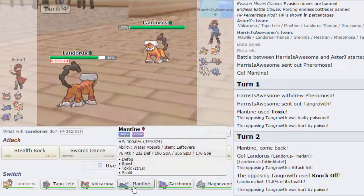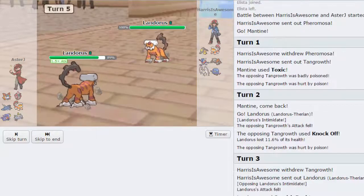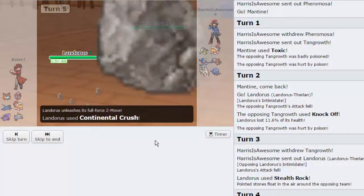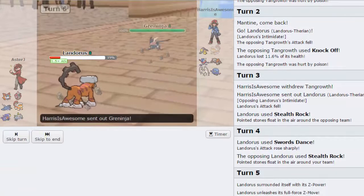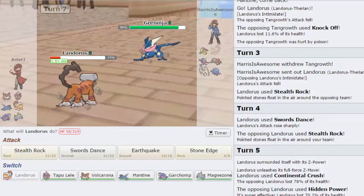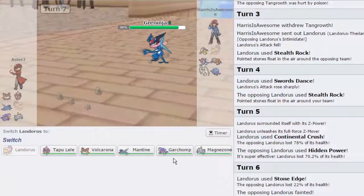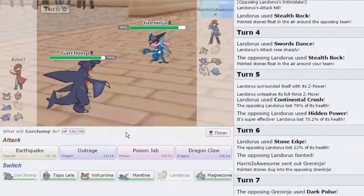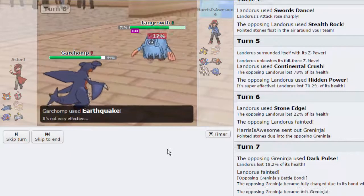As he's going to switch out into his own Lando, I'm going to Swords Dance up because I should be faster at max speed unless he's a Scarf variant. We do get off a Swords Dance. He goes for Stealth Rock — he's going to hit me with HP Ice, but I'm going to hit him with a Continental Crush first. That's going to do about 78%. He goes for HP Ice — it's not going to knock me out. And I'm free to go for Stone Edge and knock out his Landorus. His Tangrowth is now Toxic, so he's kind of run out of switch-ins to Scarf Garchomp. I don't really need my Landorus anymore, so I go for an Earthquake as he goes for a Dark Pulse. He's going to get the Battle Bond, but now I can go out into Garchomp.